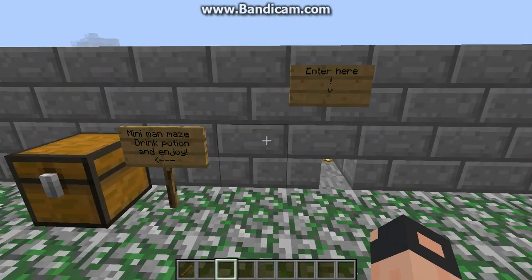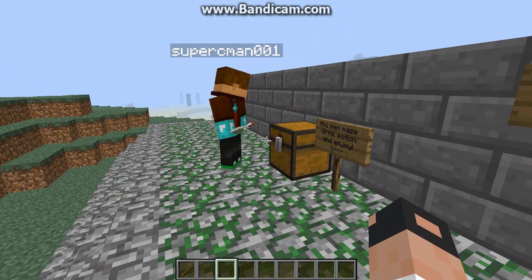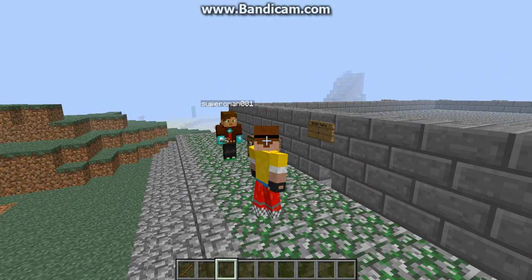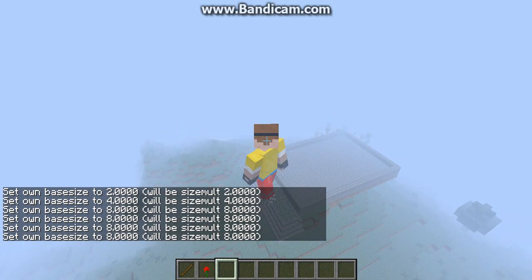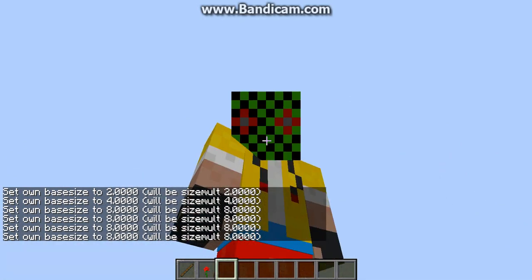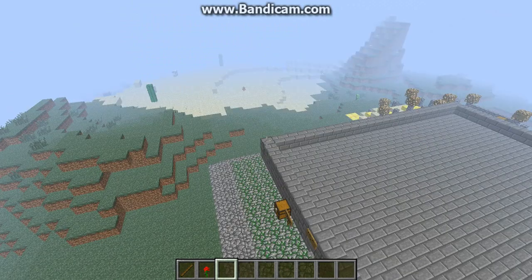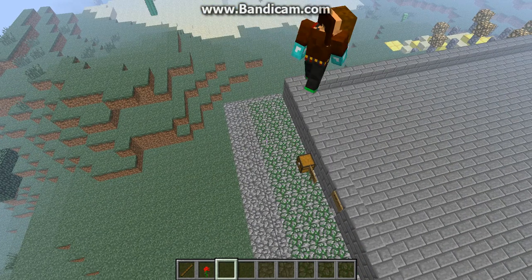Just in case you're horrible at solving mazes, take two. Basically with the developer's mod, you can grow and shrink using potions and dyes — I don't get how the dyes work — but as you can see, you can also pick up smaller mobs and players and such. I will demonstrate that right now. Just don't throw me. I will do that in the mod review. Okay, I can throw him — I will show that in the mod review.